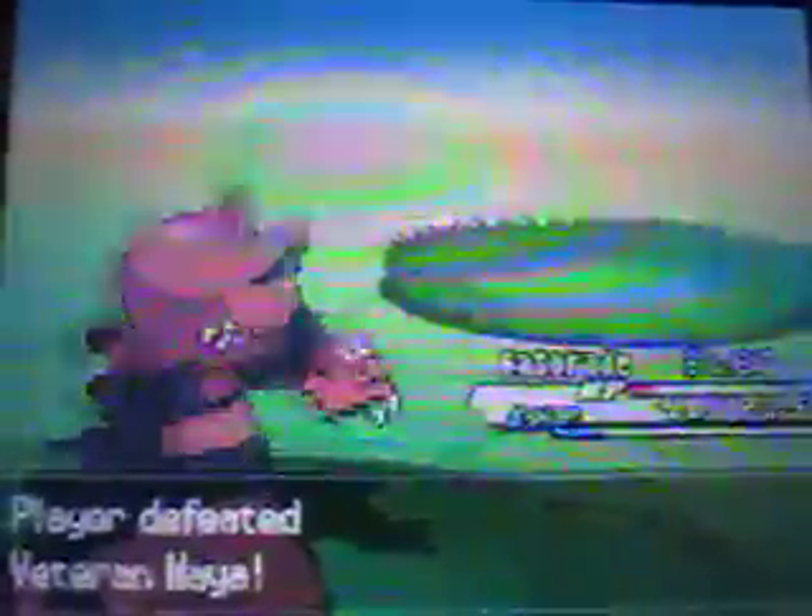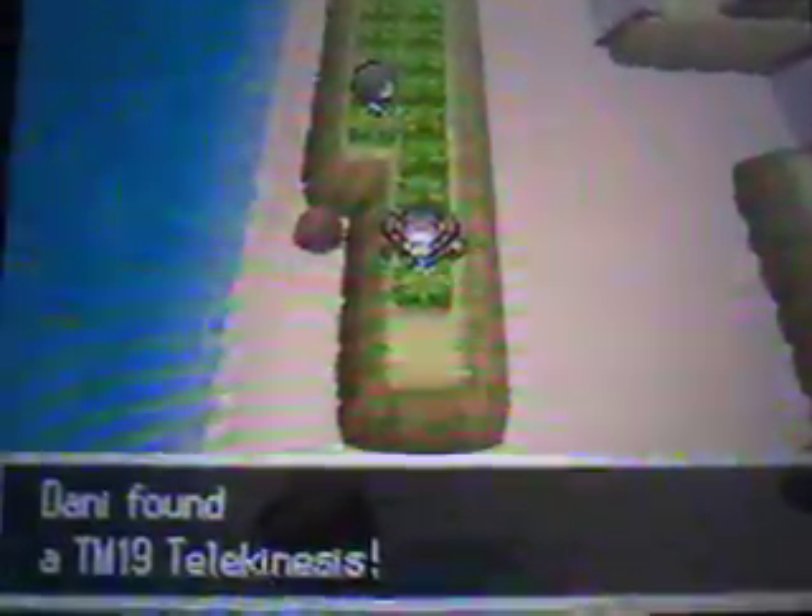We get confused right after knocking it out. We get loads of XP for beating that Salamence, and up here you can pick up TM19 which contains Telekinesis. I don't know what that does — I know it's a Psychic attack but I'm not sure of the effect.